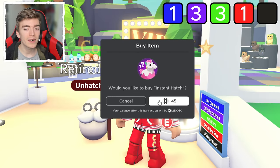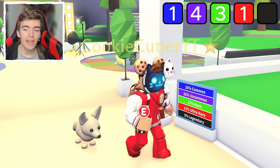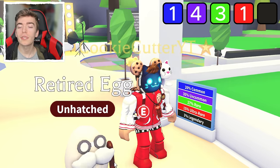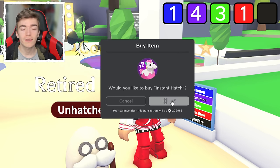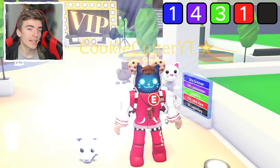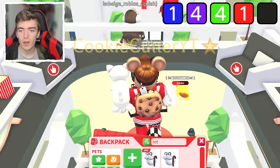We're going to test the theory again anyway. The legendaries you can hatch out of this egg are only two: the unicorn or the red dragon. For anyone wondering, that's how you get those pets — you can still hatch them. Lots of people think there's no way to hatch a unicorn inside of Adopt Me.